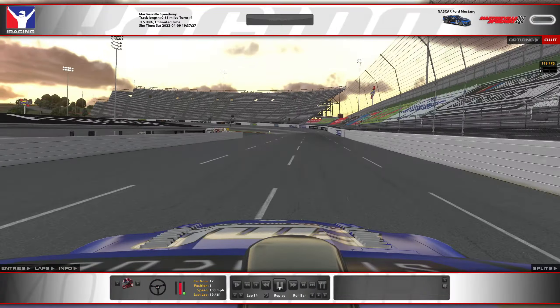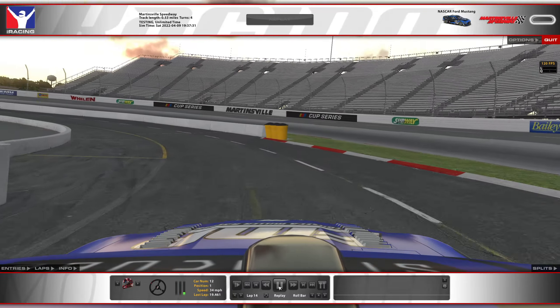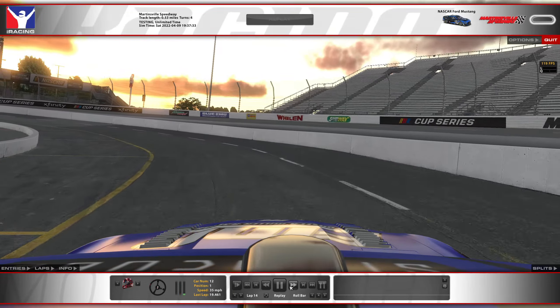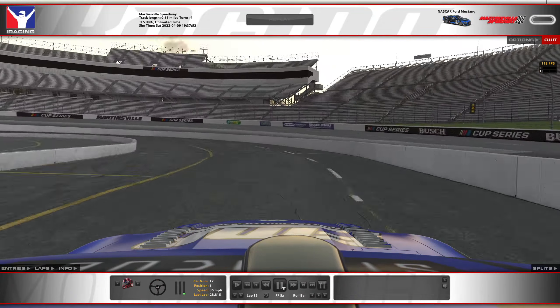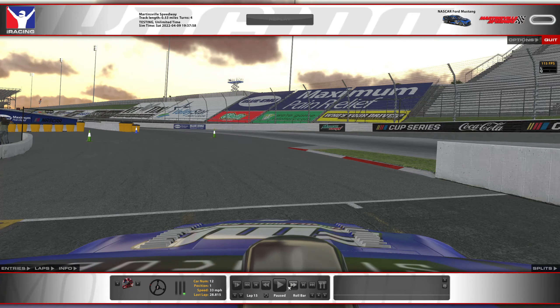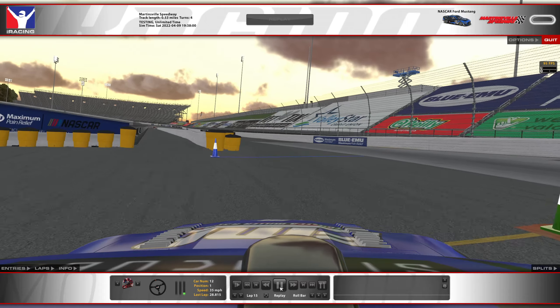Making our way to pit road, braking really heavy down to second gear at 35 miles per hour — miserable time down pit road. You still have to hold the speed limit until right about here where you can see your pit exit cone and your blend line cone.